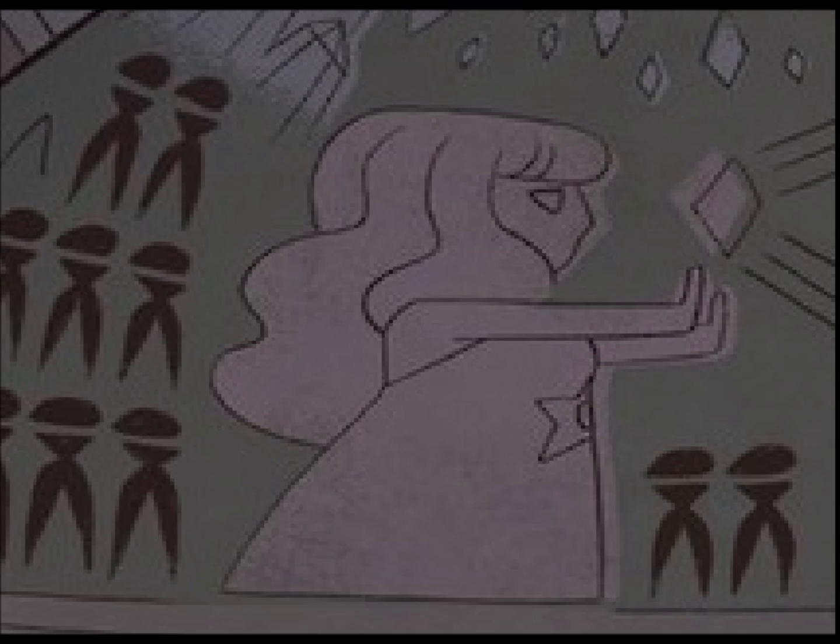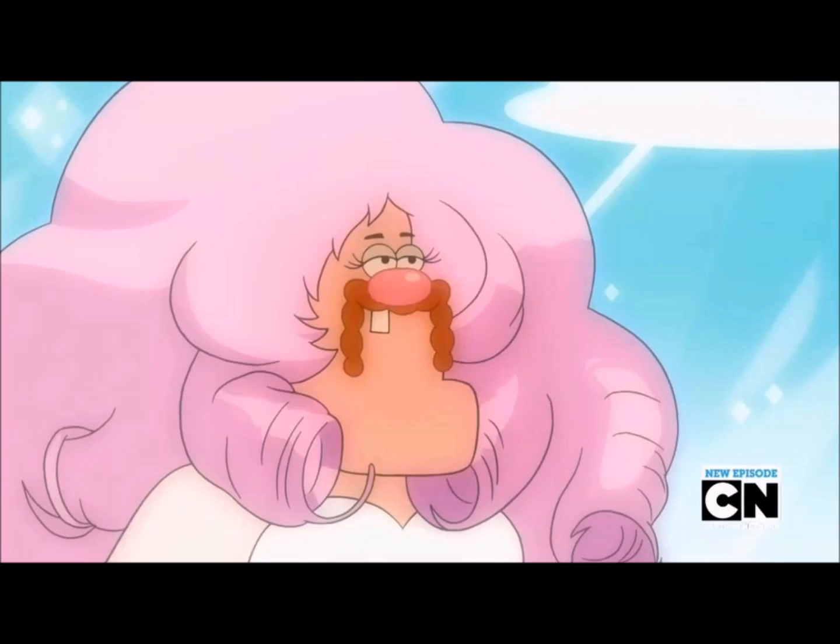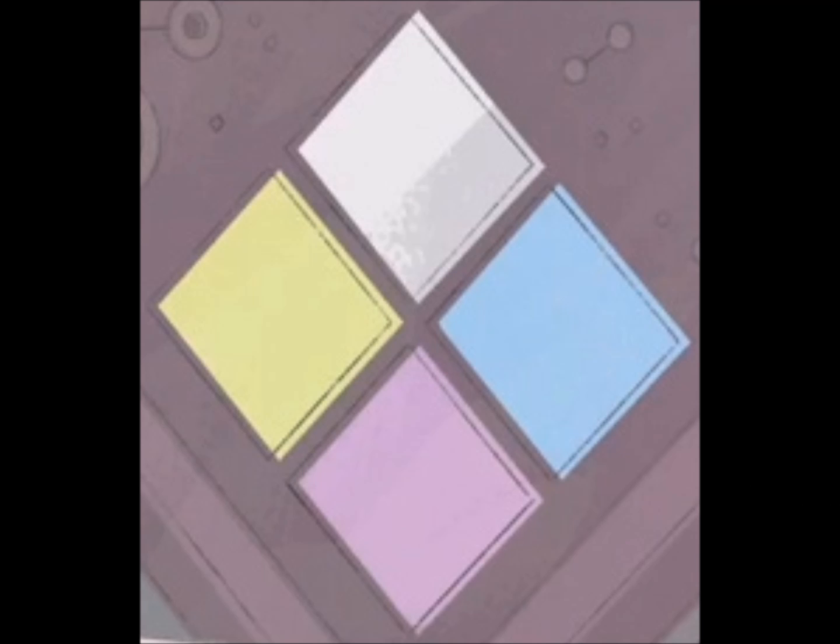As far as we are aware, there are four diamonds which exist: Yellow, Blue, White, and Pink. It is possible that there are more, as there are two extra panels at the very top of the mural, with all we can tell being that they depict a contrast between night and day. And in the original drafts for the episode Serious Steven, we have what appears to be a black diamond in the center instead of Rose. Sadly, there are no further references to these potential other diamonds in the show, either implied or directly stated, at least as far as we realize. So we have our four for now.